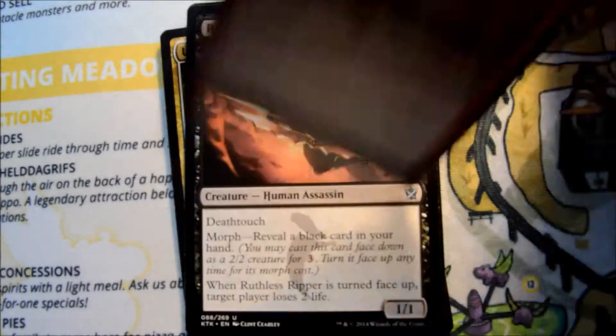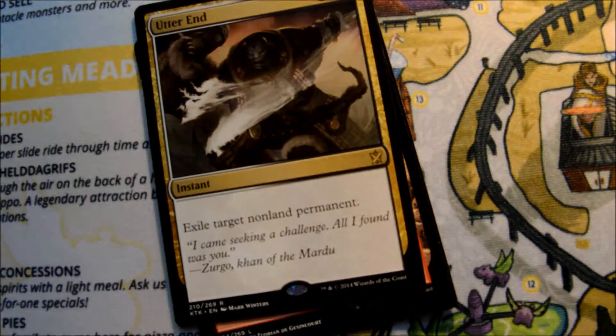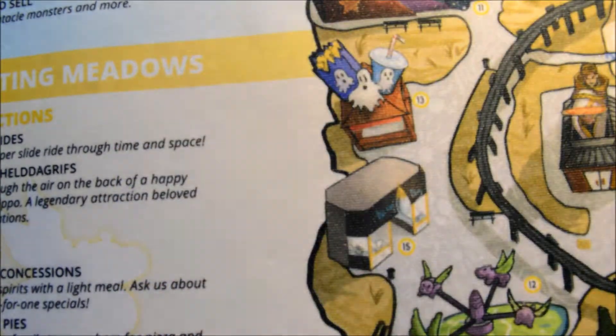First uncommon is Arc Lightning, Ruthless Ripper. Watcher of the Eye, and our rare is Utter End. Pretty good rare — good removal for Limited.